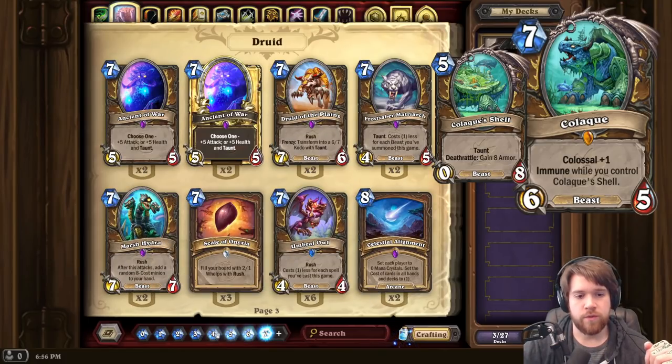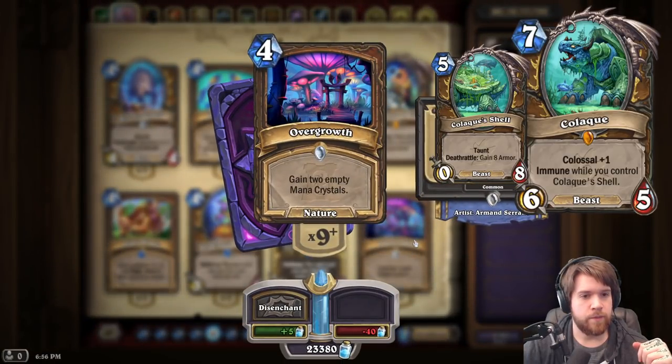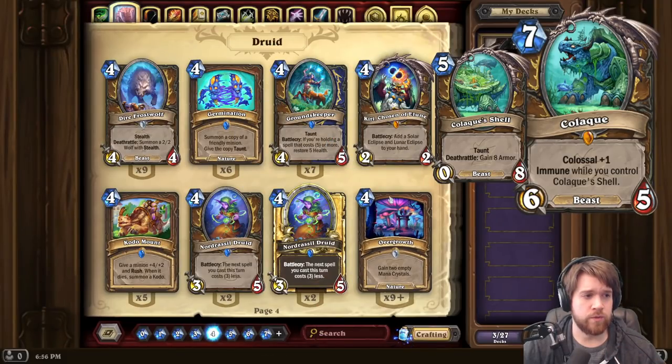We are losing Overgrowth with the rotation — it's from Ashes of Outland. But I'm sure we'll get another ramp card, or maybe Overgrowth or Greedy Sprite gets added to the core set. I imagine Druid will still be able to ramp up to 7 pretty easily.